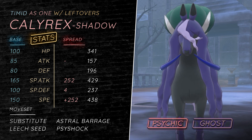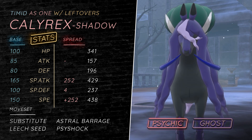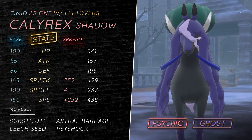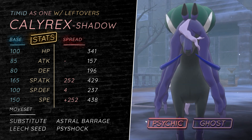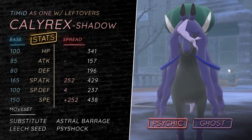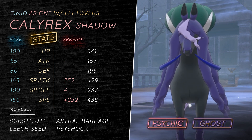Sub Seed is also pretty cool because you can substitute on Blissey as well. Sub Leech Seed allows you to wear down opposing threats in a less offensive way, but you're still offensive because you're running max special attack and max speed. I think almost all sets should run this EV spread, though some can run Modest.